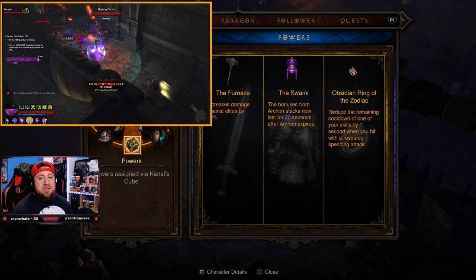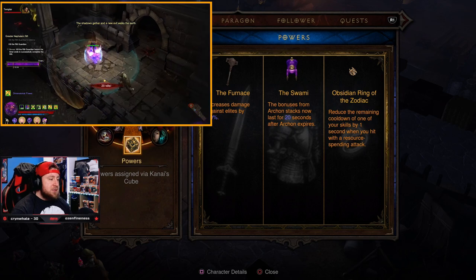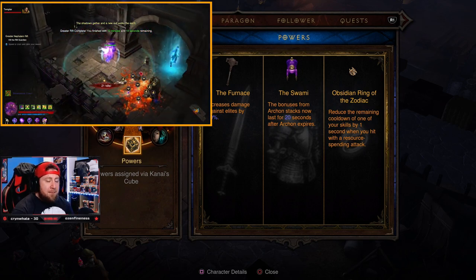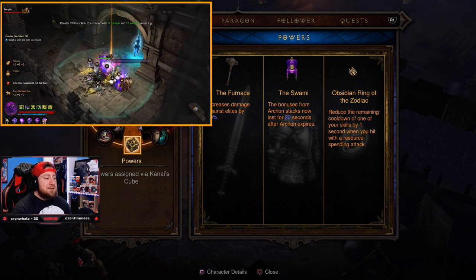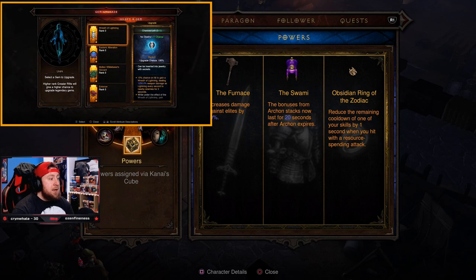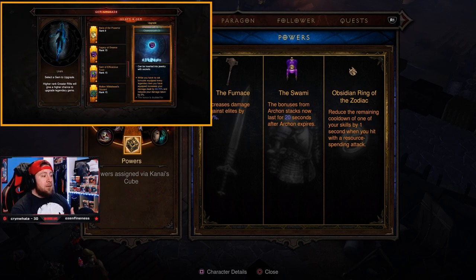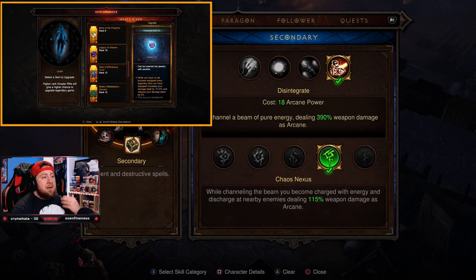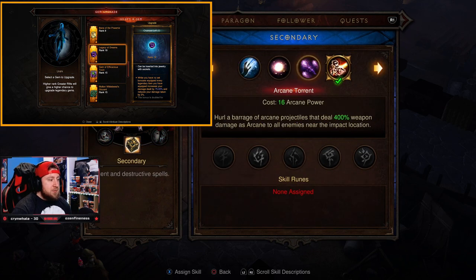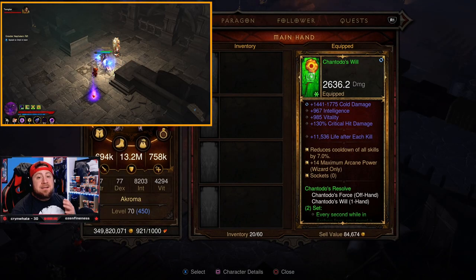For Kanai's Cube powers: The Furnace increases damage against elites by 50% — very important for killing elites quickly. The Swami is a must — bonuses from Archon stacks last for 20 seconds after Archon expires. The Obsidian Ring of the Zodiac reduces the remaining cooldown of one skill by one second when you hit with a resource-spending attack, which is why we use only Disintegrate or Arcane Torrent with no resource-generating attacks.